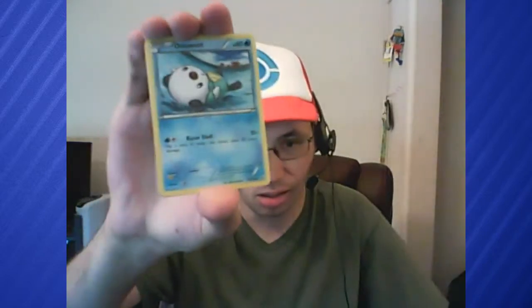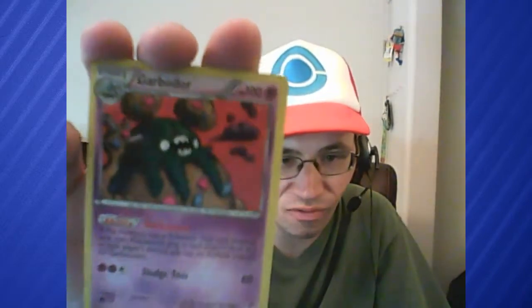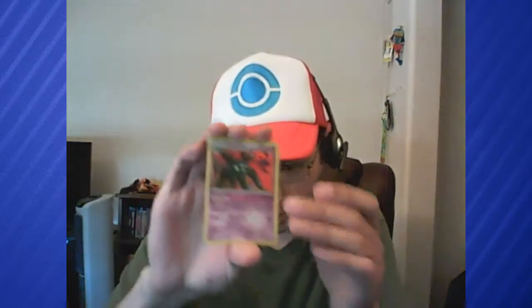Legendary Treasures — let's just break into it. This pack did not want to open very well. I don't know the card trick — I know there is a card trick for Legendary Treasures but we're just going to go straight with it. Snivy, Oshawott, Minccino, Sewaddle, Garbodor — which is holo, very hard to tell but it is holo — and Zekrom EX. That's actually from Legendary Treasures so it's somewhat difficult to get. So that's two holos — it's an EX and a holo.